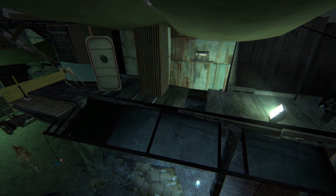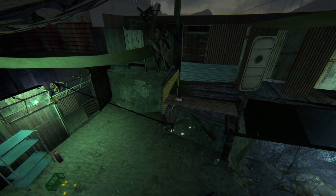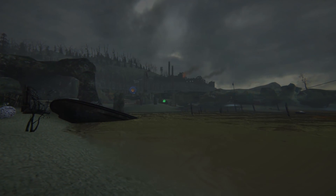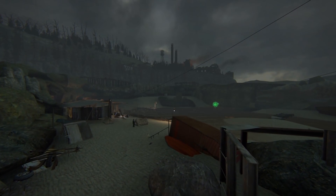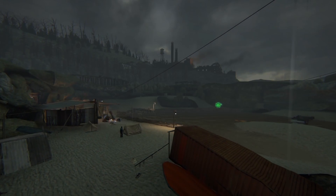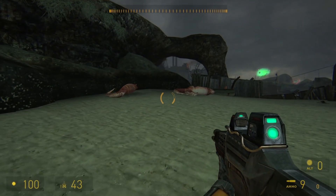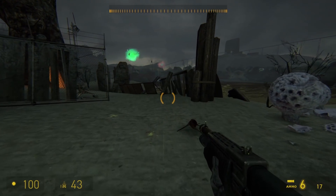From what I can assume, this seems to be the part where Gordon is making his way to the depot. I haven't seen any signs or mentions of the air exchange facility, so I guess in Dark Interval we'll be going from Ravenholm to the depot through the wasteland. And honestly, it's a good choice to exclude the air exchange. Having two large facilities like AirX and the depot is just redundant. Better to include one of them.